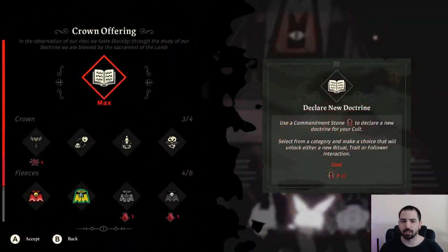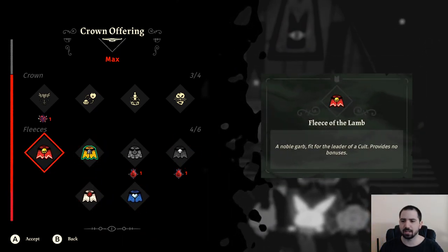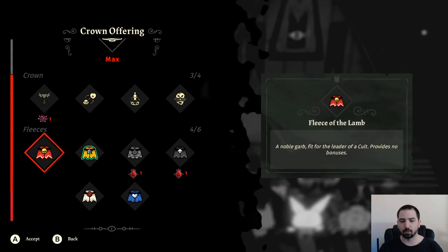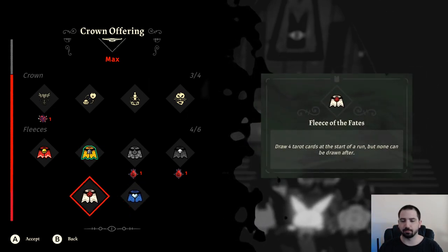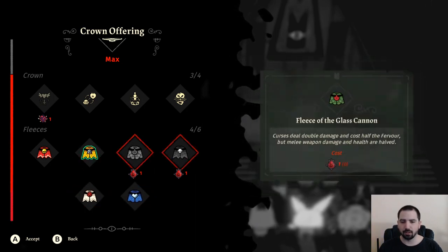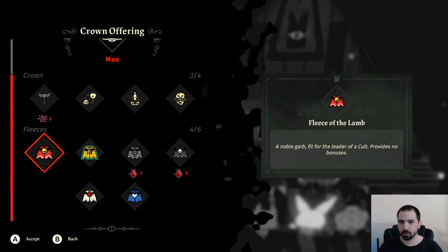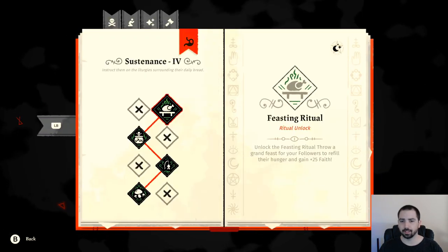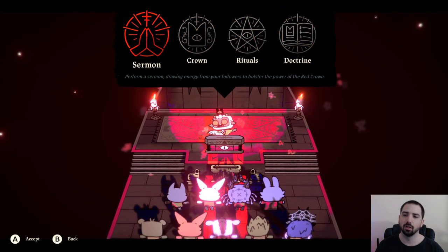For the cult itself, doing sermons daily is important — do this as much as you can. For fleeces, they're cool and fun, but honestly the base one is arguably the best because you don't have to plan your build around it. If you have the golden fleece and aren't skilled, you just die. The fate fleece can lock you out of extra cards. All fleeces are useful but the base one is good enough, so don't feel pressured. For offerings and doctrines, just get whatever looks most fun to you — it's your cult, single-player game.